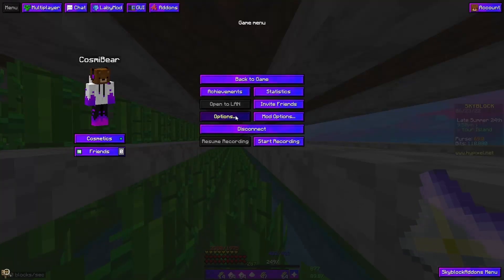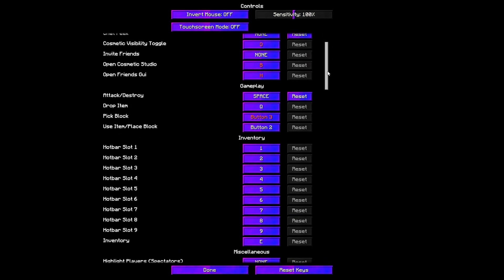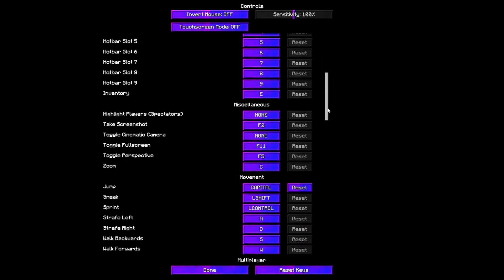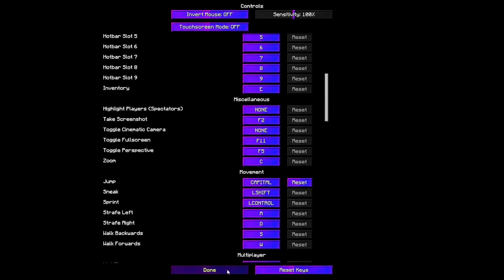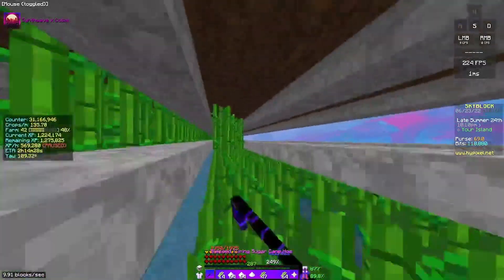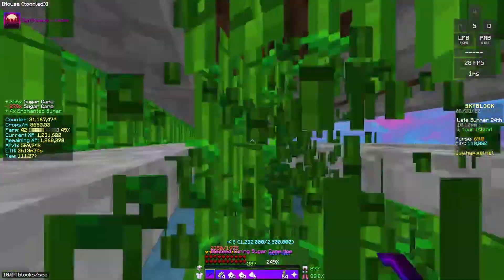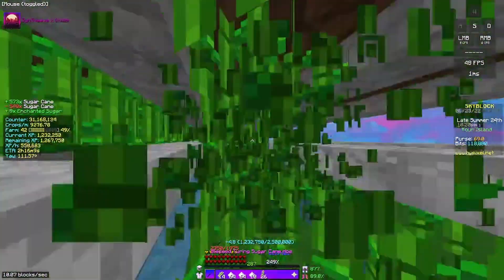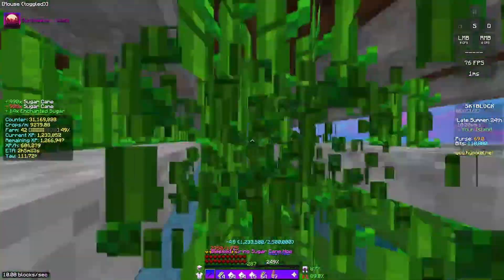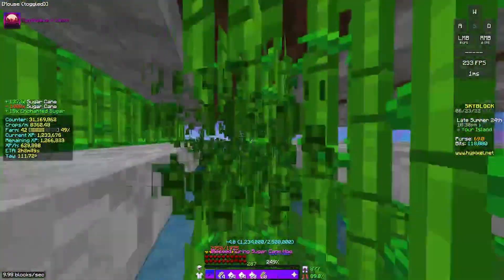I recommend you go to your controls and set your attack or destroy button to space and your jump button to your hotbar slot. Basically what this does is it makes it so that you can farm sugarcane with one hand without really having to do anything, which is super nice because then with your other hand you can do other stuff like write things or Google stuff on your phone.